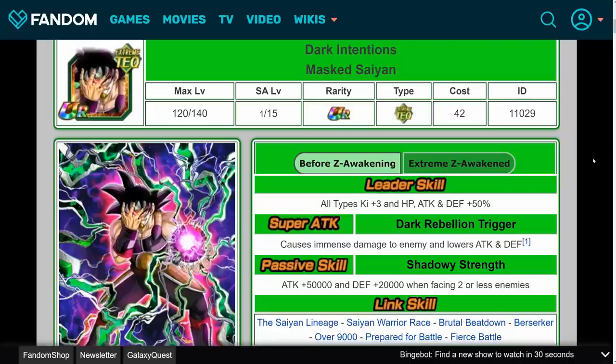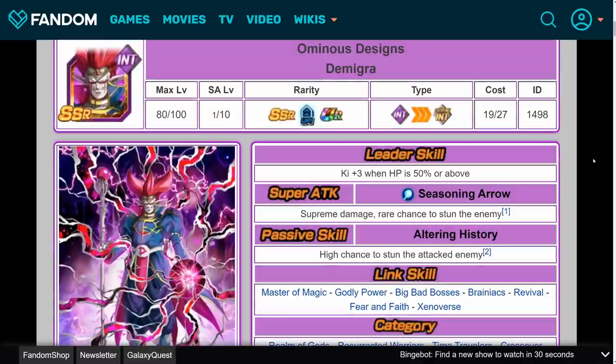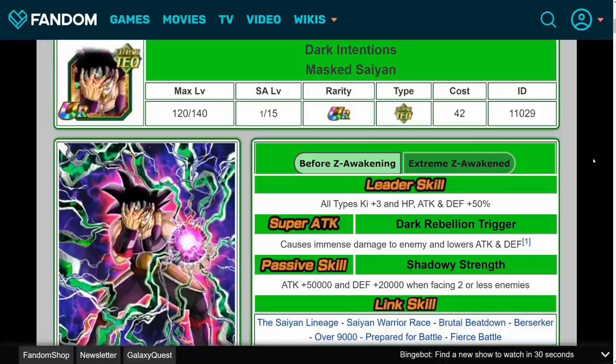Hey, what's up guys? Welcome back to another Dokkan Battle video. In just over a day, global players are going to be getting the Extreme Z Awakening for Tech Masked Saiyan, as well as the long overdue Dokkan Awakenings for Fizz Mira, Tech Toa, and Int Demigra. In today's video, I'm going to be showing you guys everything you need to know about these awakenings to get you fully prepared. So without further ado, let's just jump right into it.